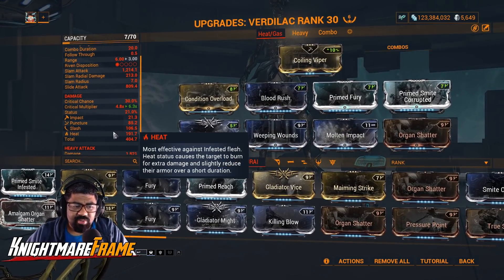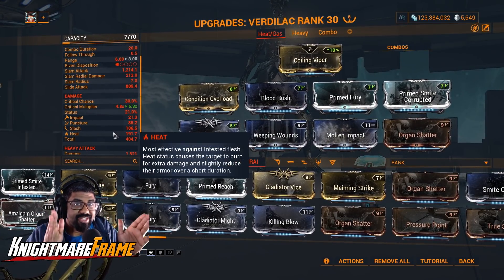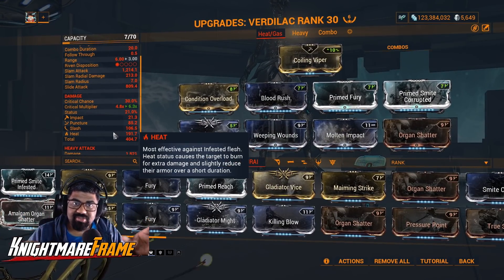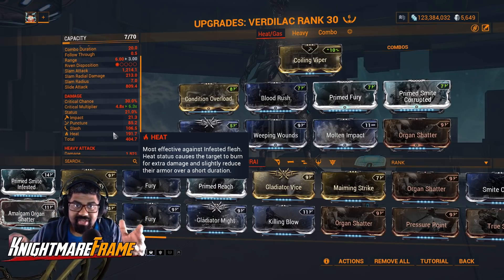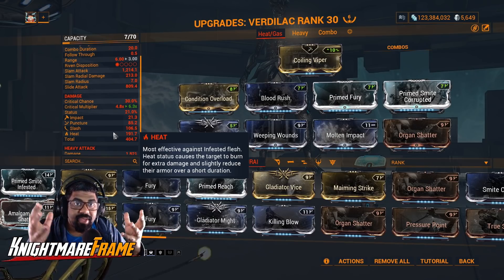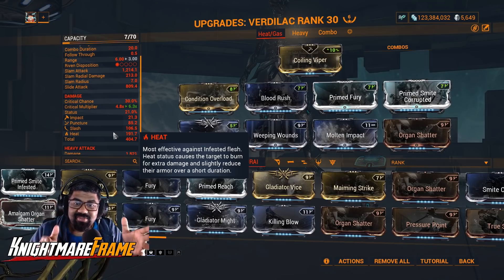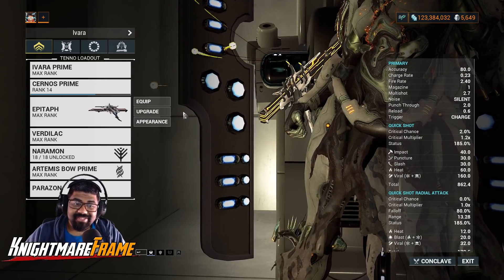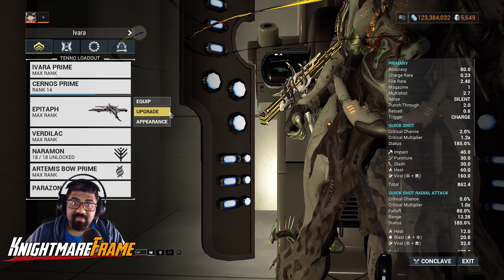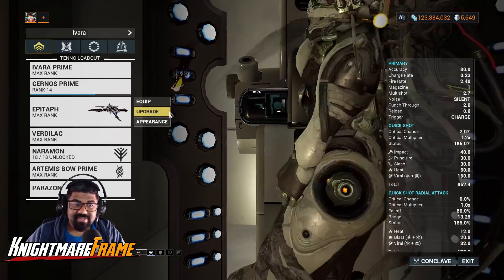And of course the elemental mod Heat. Now you're wondering — wait, how are you getting Gas if you have Heat? Remember what I said earlier: the projectiles deal Toxic Damage, so that elemental damage type will combine with your modded elemental damage to form Gas. So this saves you on modding space.